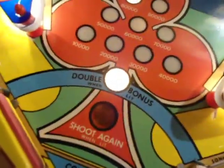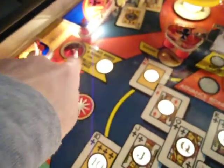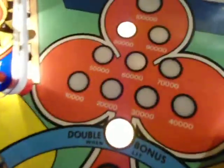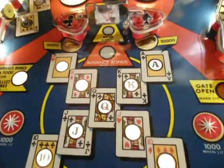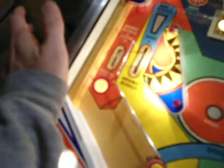Now we have our double bonus lit here. Two jacks will light your collect bonus, so now when you get the ball in this hole, you're going to collect your bonus. Now that I have everything lit, I've got flush and straight flush. I've got my specials lit, which is going to alternate.